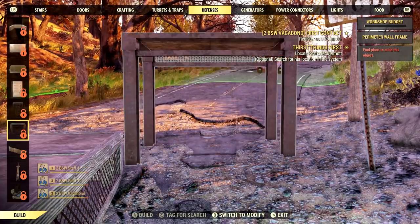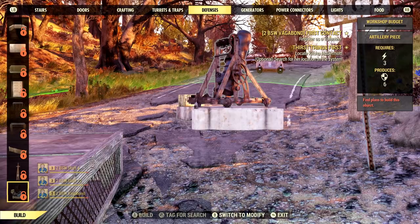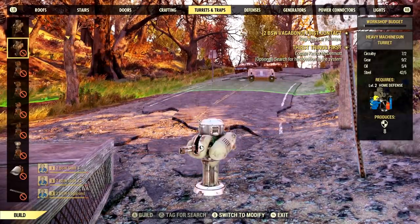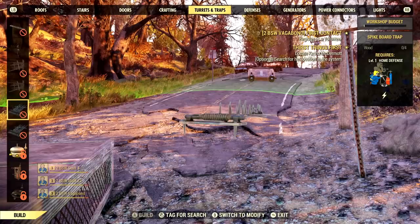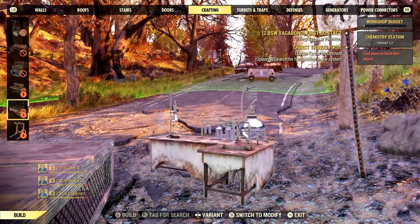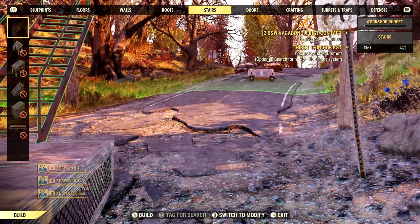Things are getting more functional as we scroll — there are a lot of different defenses. This artillery piece, I wanted it in my life. We're going to be getting that, plus a whole ton of turrets. You might notice that a lot of these items are locked. There are a couple of reasons for that — some require perks in order to create, as you can see on the right.